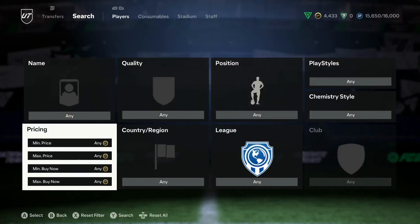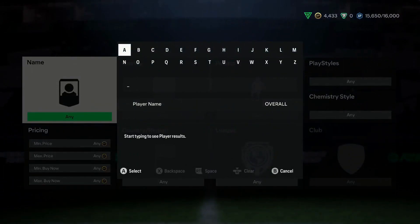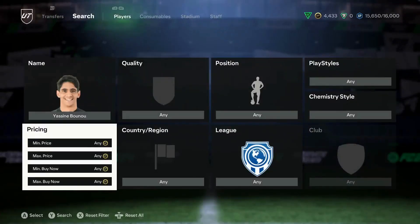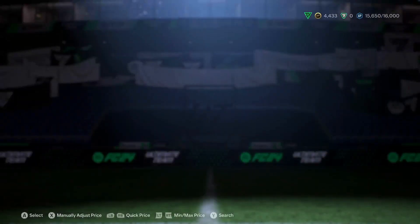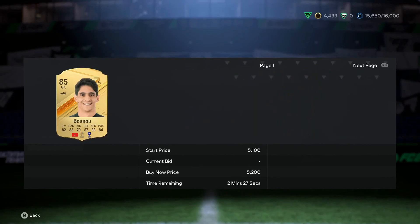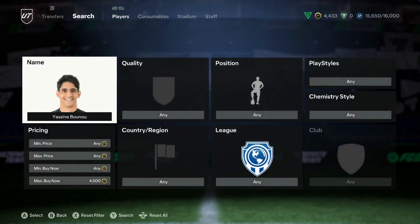Another thing I want to talk about is the same idea with higher-rated fodder. Icon packs are apparently being leaked in the code, which means any form of fodder 84-plus will probably rise if the SBC is obviously worth it. These SPCs are going to probably require a good amount of fodder — 86s and 87s. I'm going to look at some 85s at the moment to see what they're going for. Look for the cheapest 86 or 87-rated players.